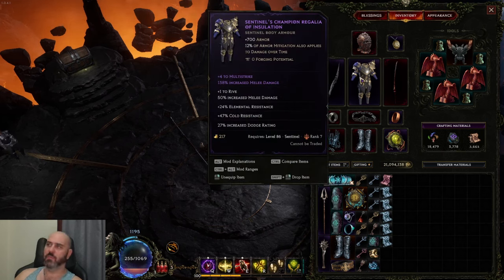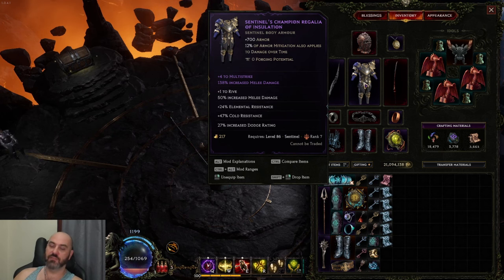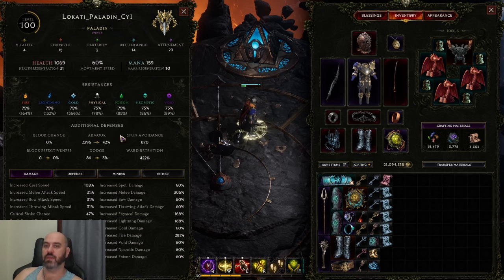We'll talk about my body armor selection because it's unusual - we're using Multi-Strike Plus. Multi-Strike is a weird choice except for the fact that it has 138% increased melee damage. Most of our scaling comes from base damage, crit, crit multi, and fire damage, and we have very little increased damage - so increased damage is very impactful for us, and this chest piece plays a huge role in our damage output. I'd highly recommend getting a Multi-Strike, Rive, Lunging Strike, or War Path chest that you can put a Tomb into. This increased melee damage is a really multiplicative scaling source for us because we don't have much increased damage otherwise.